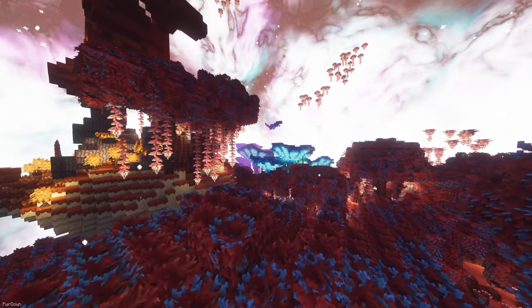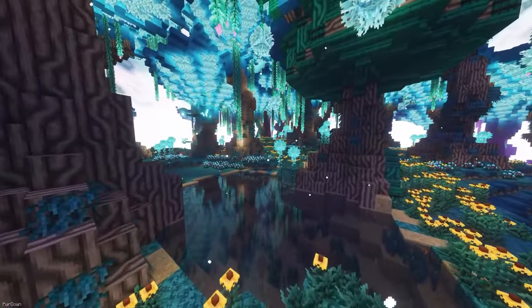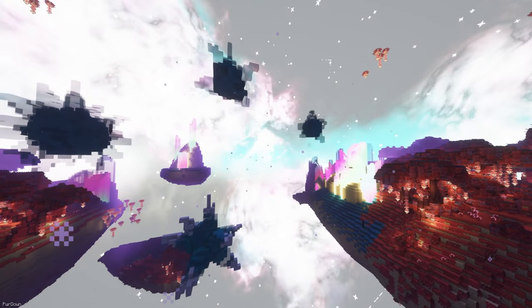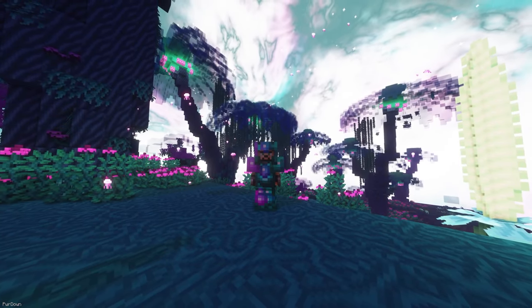Better End massively improves on the End dimension, adding all new Biomes, Structures and Mobs. With it installed, the End won't be as lifeless and repetitive as it usually feels, as you can now get lost exploring a mystical and fantasy themed landscape. There's also some new mechanics, food, tools, armor and weapons.